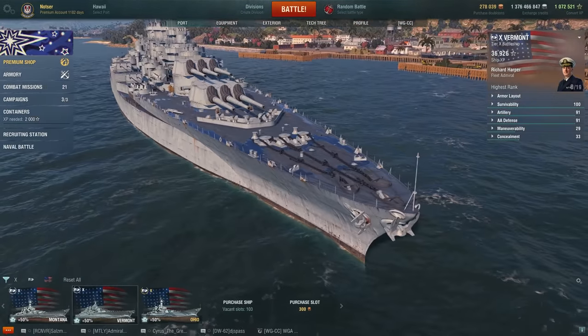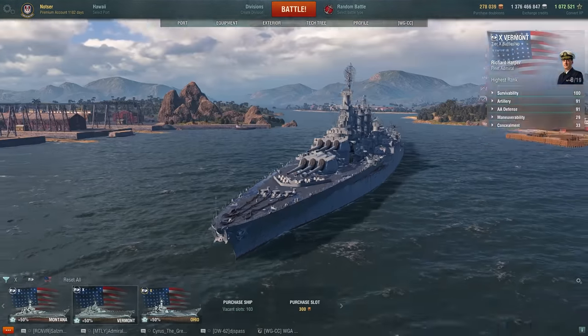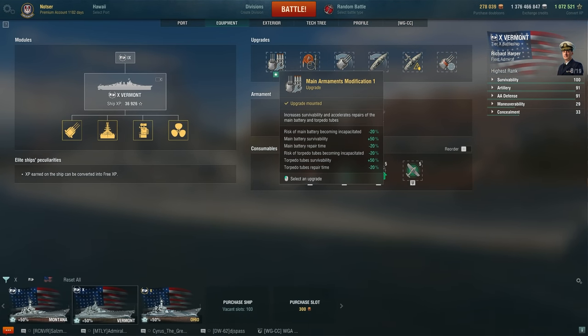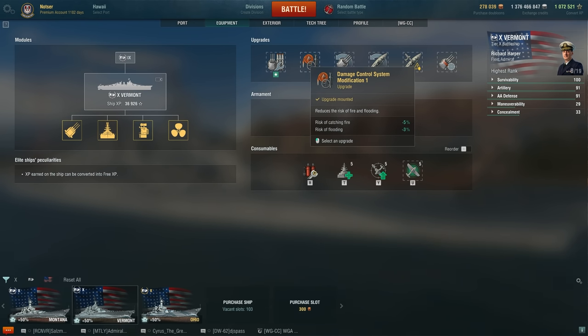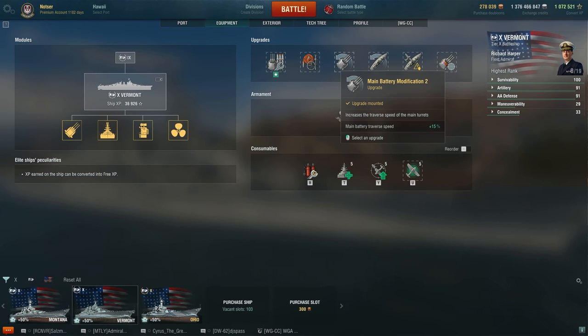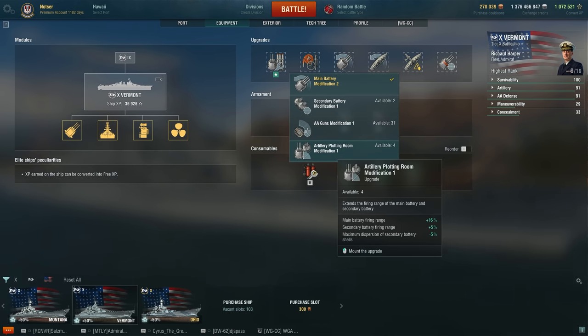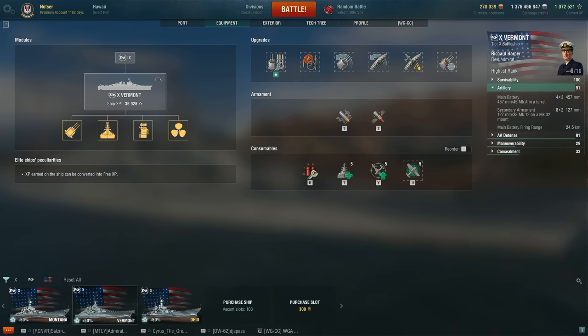As far as my build is concerned, my equipment is as follows: Main armament mod 1 for main gun incapacitation protection. Damage control system mod 1 for extra fire and flood reduction chance, because let's be real, you're a slow battleship and very easy to hit. In slot three I opt for main battery mod 2, which is fast turret traverse. I choose this over artillery plotting room — I don't know why they recommend that. You don't need any more gun range; by default it's 24.5 kilometers, which is more than adequate.